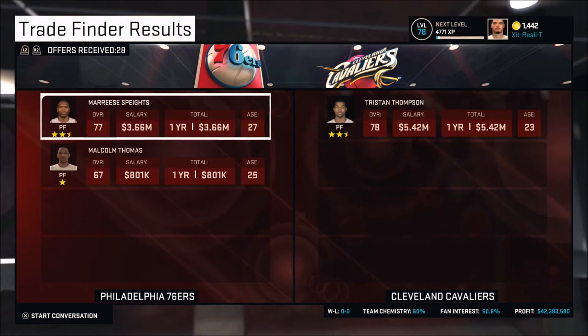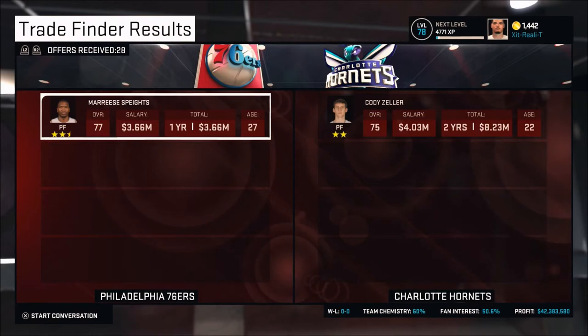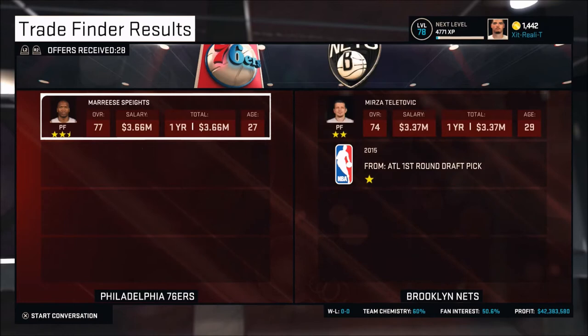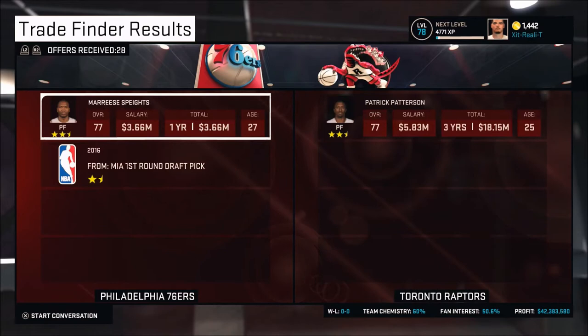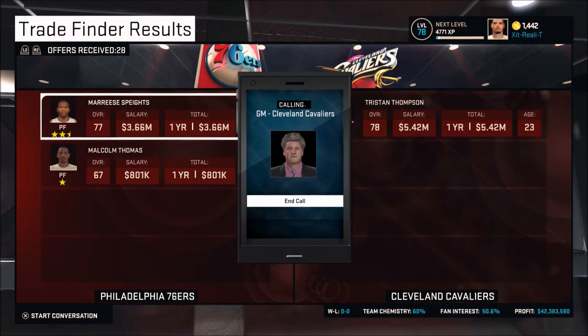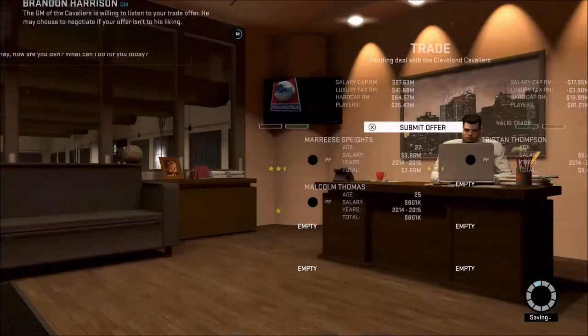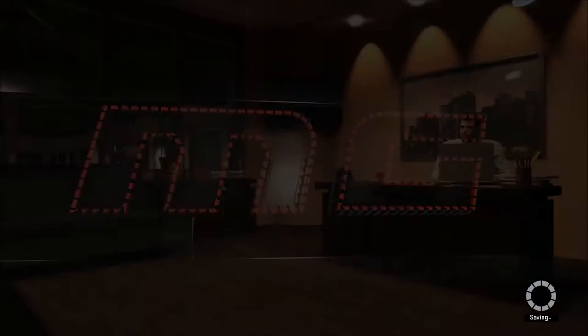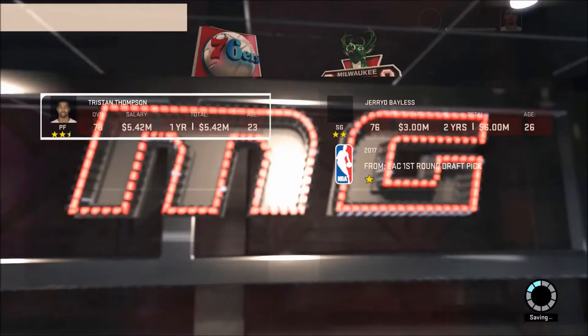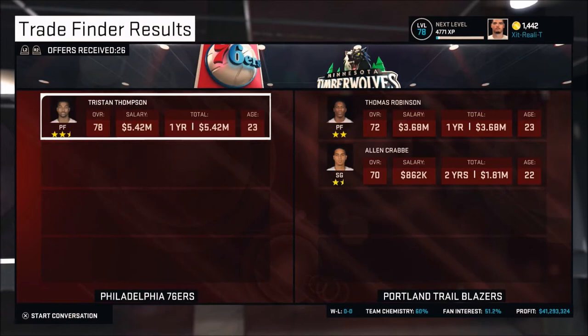It looks like Tristan Thompson is a possible destination — the 76ers trading with the Cavaliers to get Thompson. You want to be sure to get the absolute best deal, so even if you see something you really like, flip through all the offers. I was tempted by the Kenneth Reed offer, but he's getting paid about $12 million a year and he's only a 3-star athlete. We're going with the Tristan Thompson deal. And like I said, if you want to really build a dynasty, you have to do trades before the first game so your team can build chemistry.